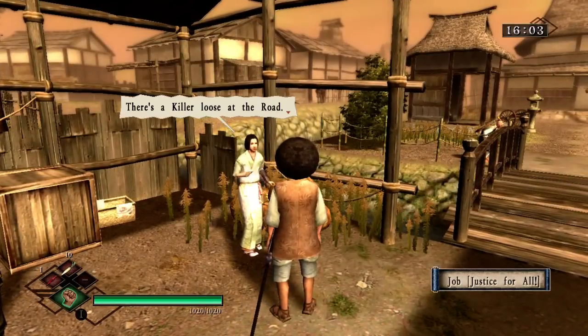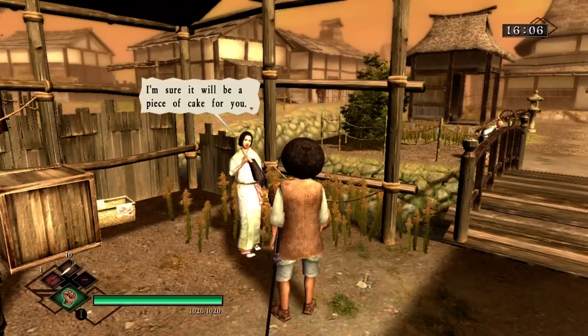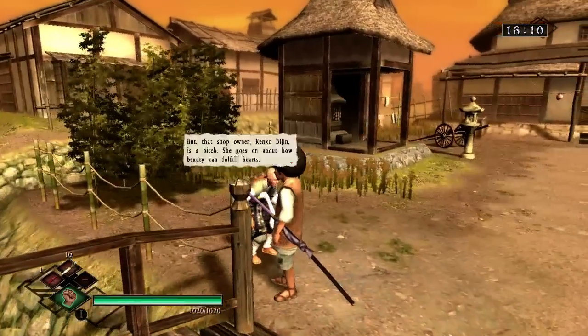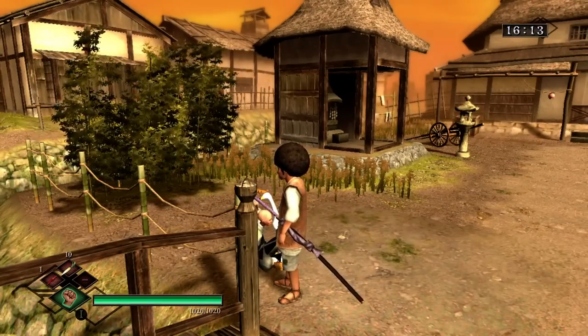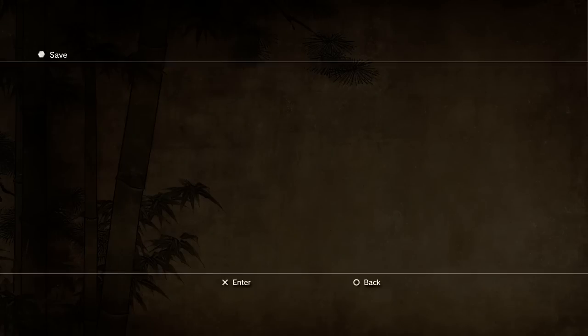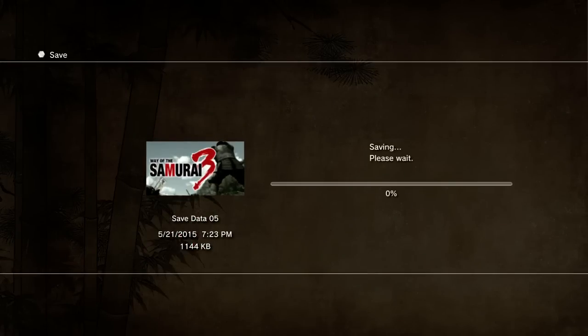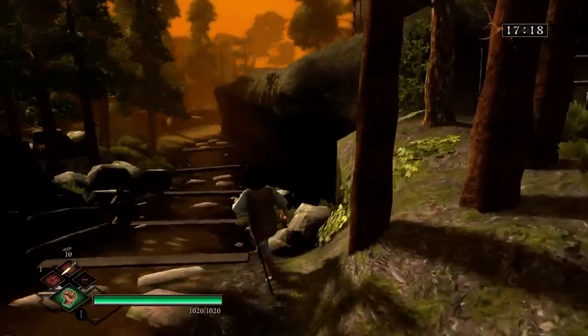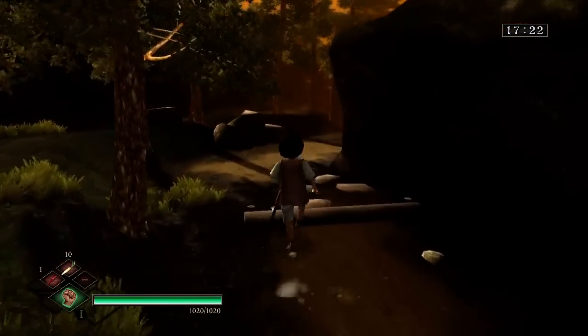Yep, job me. Justice for all. Hell yeah. I shall kill your killer. A good job to wet my blade with blood. I'd like to say before this transpires, though, just in case I break my sword like a dipshit. Alright, let's just go to the road - east road node. Actually, it's the west road node. Either way, we're going over there. Alright, there's a killer on the loose. My sword thirsts for his blood. Now, where is he?